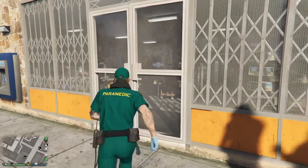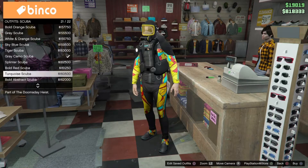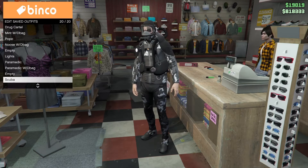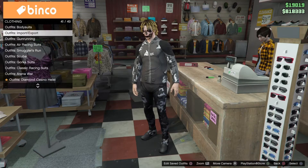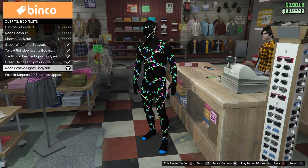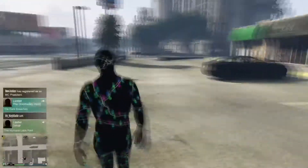The first thing you want to do is just head over to any clothes store and go all the way down to the bottom and select a scuba outfit. Now you can buy any one of these - they are a bit expensive - but after that you just want to come out of there, save it into one of your slots and then equip any bodysuit. You should have a free one if you're logged in around Christmas like I did, so if you don't have any free ones you will have to buy one.